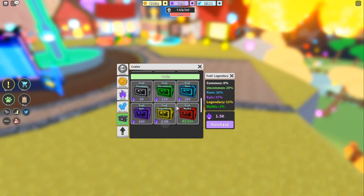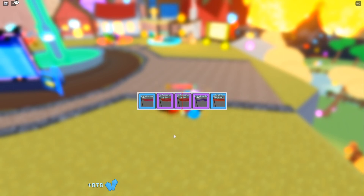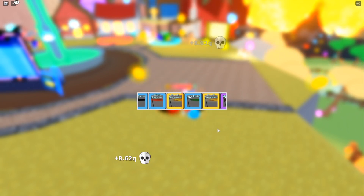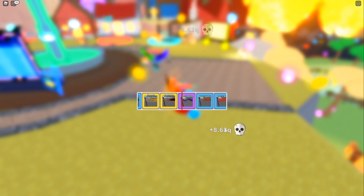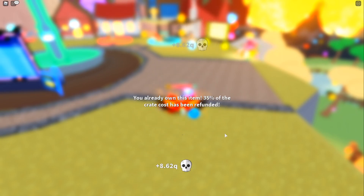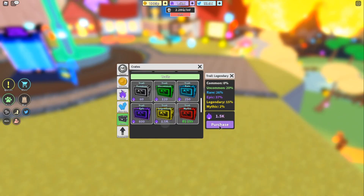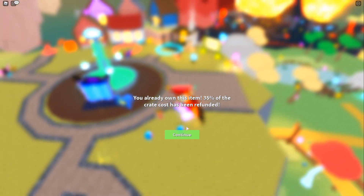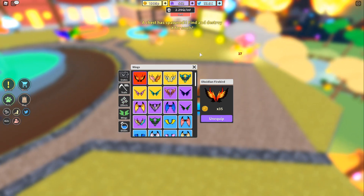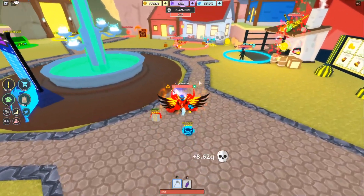Thankfully I didn't spend all my souls on that crate, so I can spend a couple on this trail crate. Hopefully if I get a mythic then it just proves that opening crates on video is just OP. Sadly we did not get a mythic trail — that's kind of unfortunate. We can buy one more since we got a refunded item because we already had it. We just missed that mythic, which sucks, but I cannot complain since I did get a mythic effect at 40x which is probably one of the best.